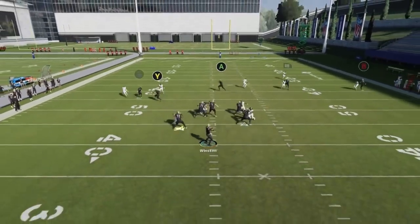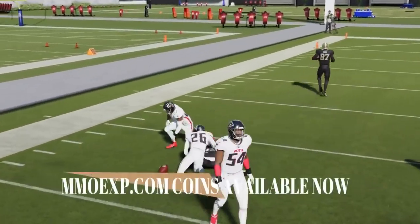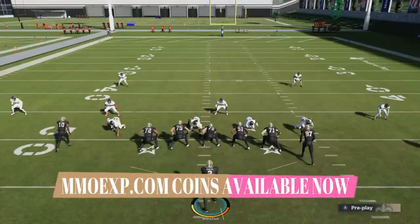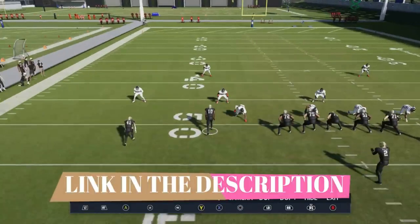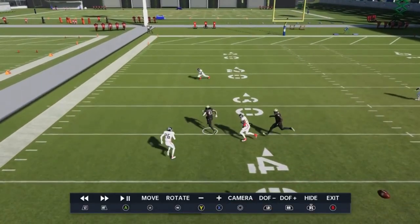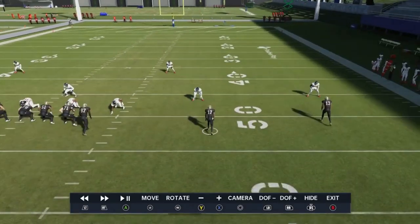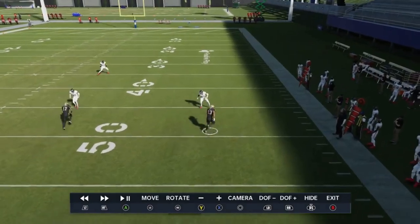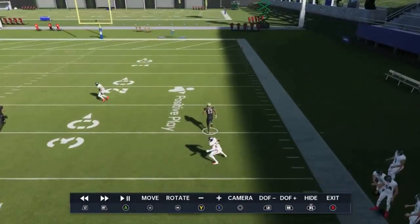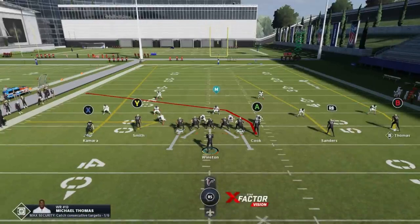A lot of times these cornerbacks — you'll see it on the left side here — are going to bump this receiver in. I'll go to the replay to highlight that a little bit better. On the left side, the cornerback is going to push the outside receiver in towards the safety, which is what makes that successful. On the other side, they want to do the same thing, but this release just gets outside pretty much any press.